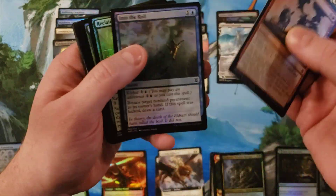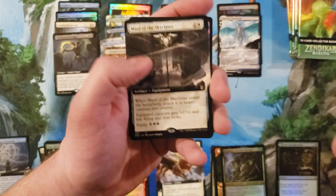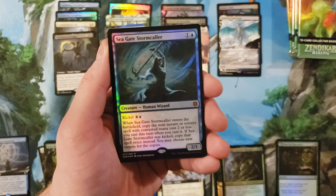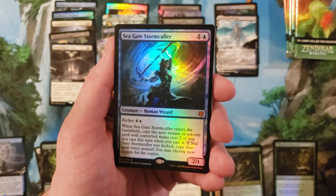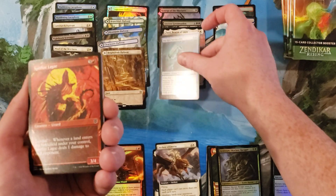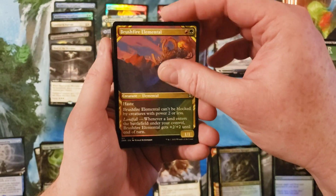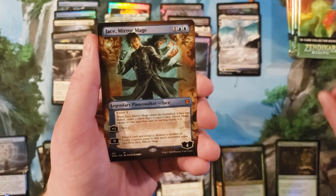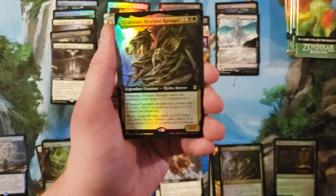Usually I would just stack all those rares together. Maul of the Skyclaves — cool card, extended art. Seagate Stormcaller — okay, you better give me a second foil expedition at this point for giving me both Tazri and Seagate Stormcaller. Janand Chase — at least we started off good with the mythics. And Gragmaw. Alright, we got four packs left.